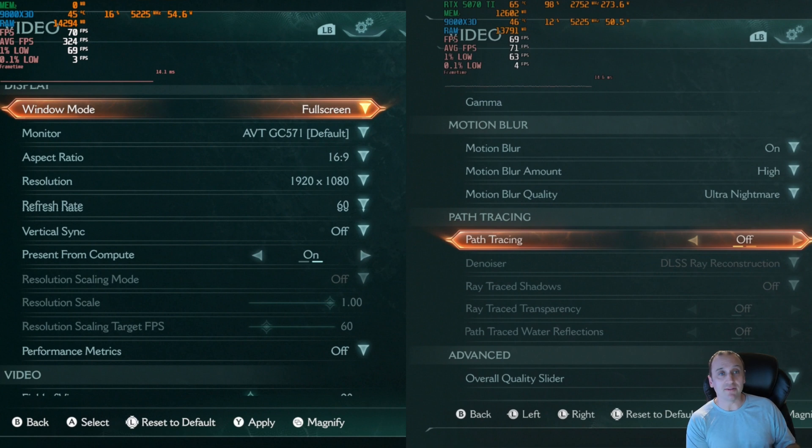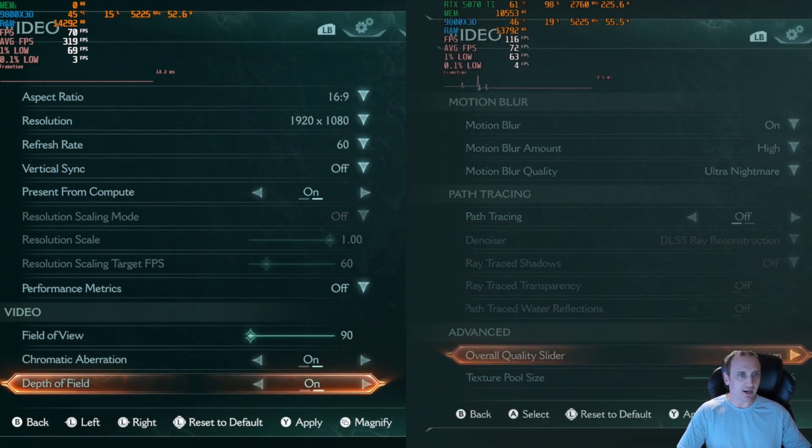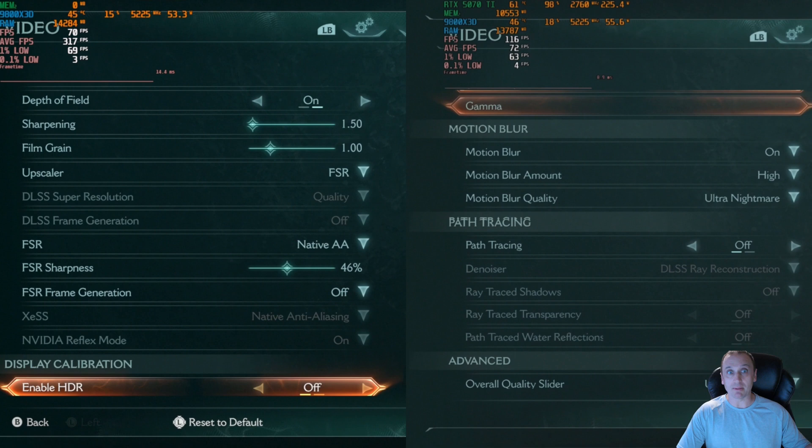Now that the path tracing update for Doom of the Dark Ages has come out, we're going to be testing the RTX 5070 Ti against the RX 9070 XT and see how well it compares with and without path tracing on, and with different levels of upscaling using FSR and DLSS. Starting off at 1080p, native, path tracing off, and ultimate nightmare settings.